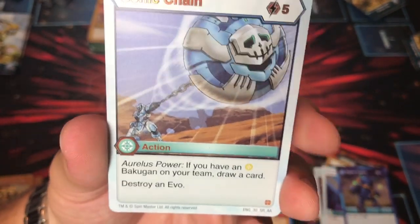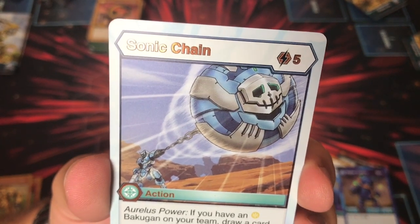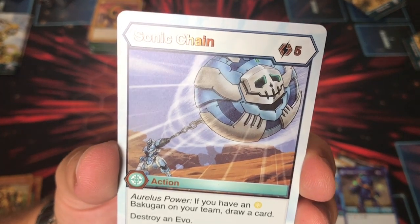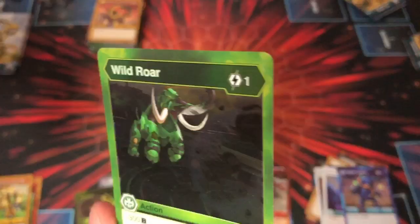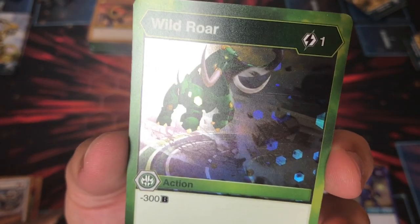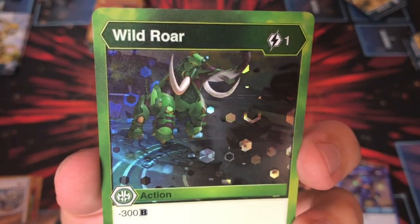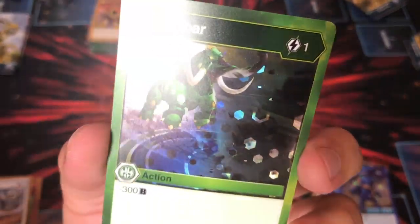Sonic Chain, Apollyon throwing his shield — cool, we haven't seen that. Five cost, Auralis power — if you have an Auralis Bakugan on your team, draw a card and destroy an Evo. They did a lot of adding stuff together in this set. Wild Roar: one cost, minus 300. Nature's Power is 500, but that's only non-Ventus. So this is an option now.